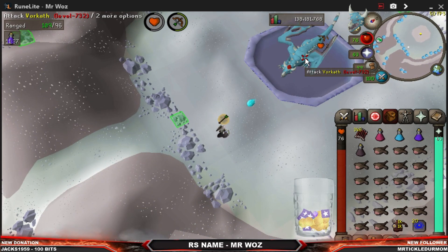Make sure you pot up. As you can see with that blue ball he shoots out — that's his magic attack, and there's not much you can do about it really. That's why you pot your Extended Antifire so it doesn't hit you too much. It will hit you regardless, sometimes you can tank it, sometimes you can't. Make sure your health is above 30 because that's his max hit.